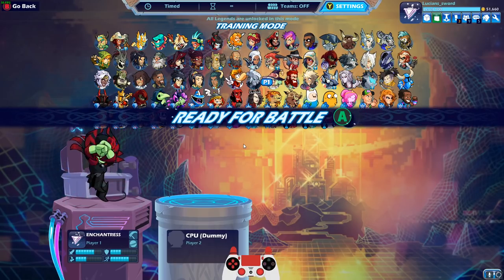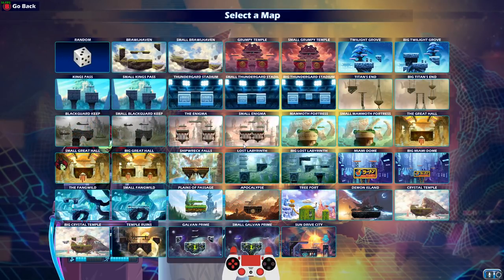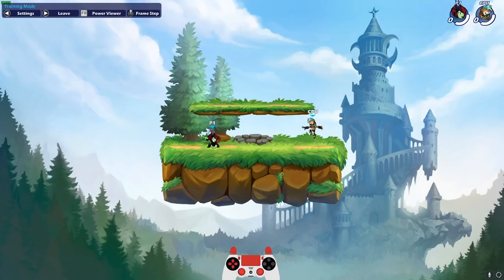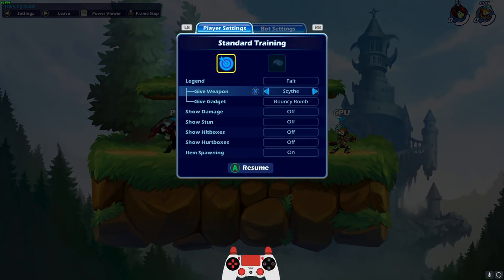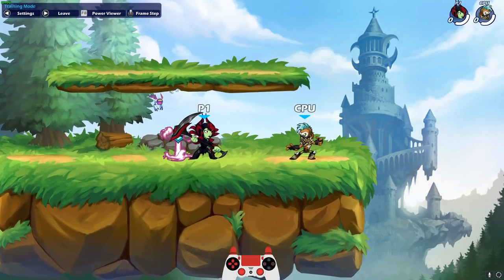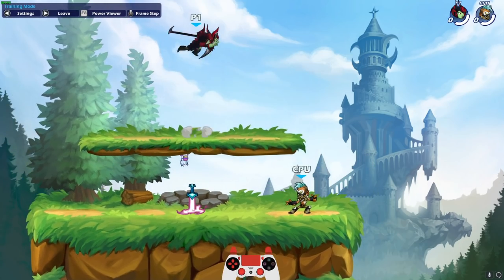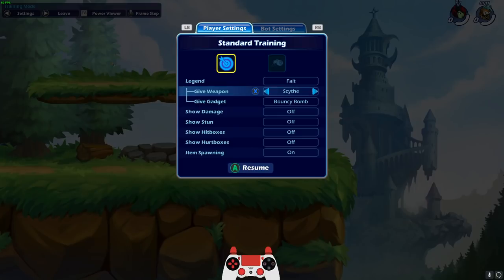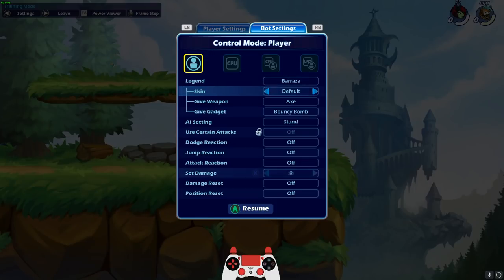Let's go with Enchantress. She's a Shovel Knight character, so if I played on Planes of Passage and won, I would get that home field advantage mission accomplished. It won't count in training, but I'm just coming in here to show you guys what an active input is. On Scythe, Scythe has a lot of active inputs, and Fate in particular also has active inputs on Orb.